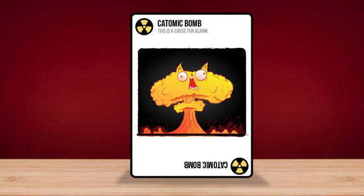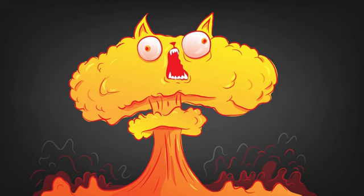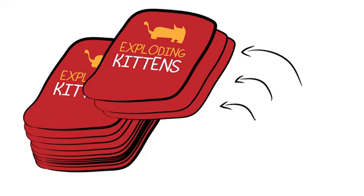We've also added the Katomic Bomb. When you play this devastating powerhouse of a card, it takes all the kittens out of the deck and places them on top of the draw pile.